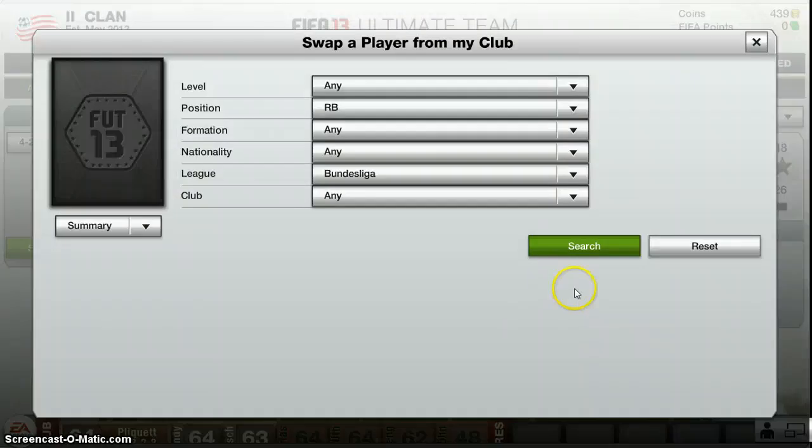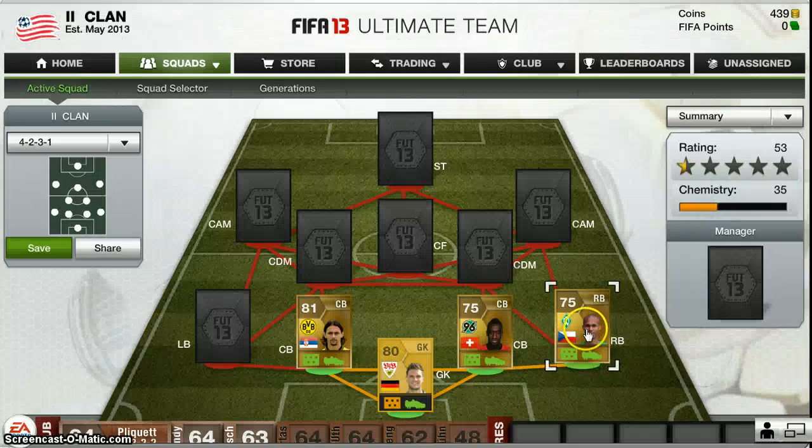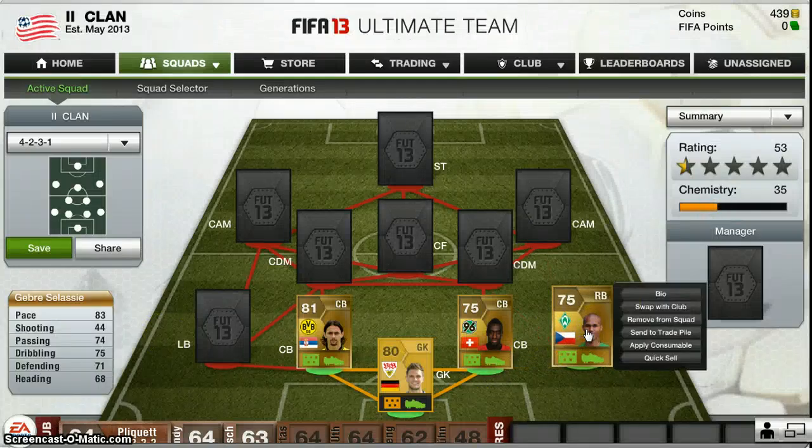Now we're going to our right back — this is the complicated name — Gebre Selassie. He's not brilliant but he's quick down that wing and he always plays it up to our other sort of attacking right. He's got 77 passing, 75 dribbling, 71 defending and 83 pace, which is quite good stats for the price.